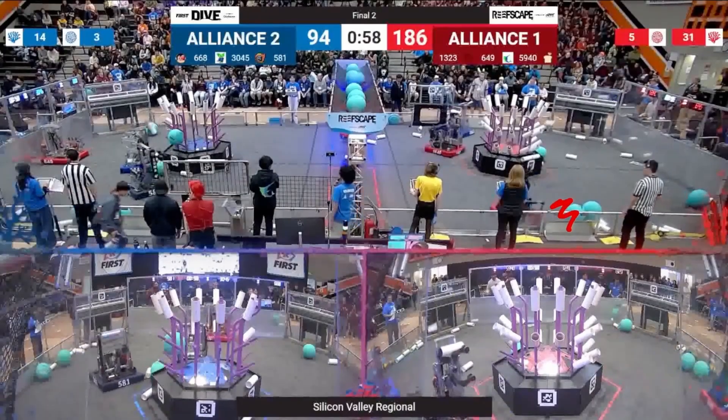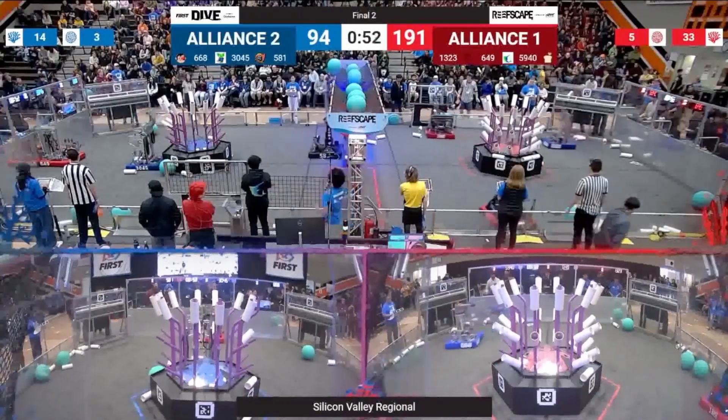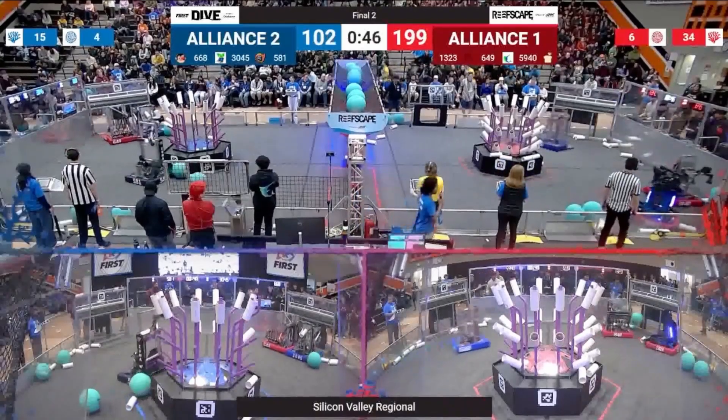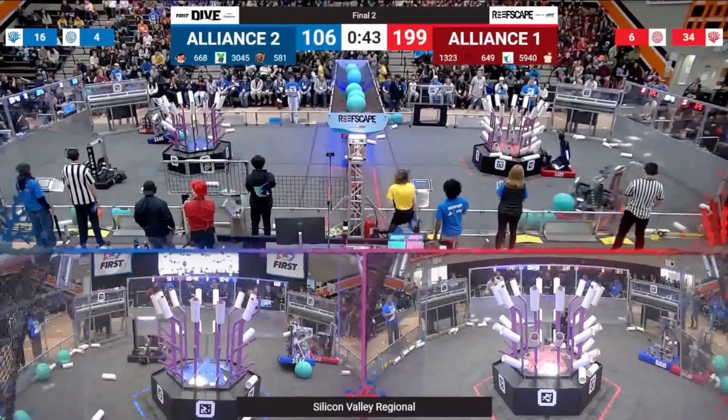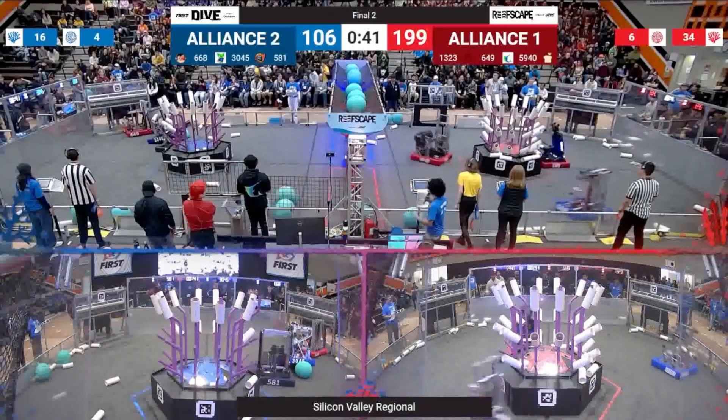We'll see 1323 continue to place coral in the level one trough as 581 tries to place another algae — this is their final algae miss. That's something I think we'll see more from human players than from our robots. This human player is actually holding onto two algae to shoot toward the end of the match because he knows he has a better chance of making those shots than the robots do. So the easier shots he lets the robots handle, then he puts his in with about 20 seconds left — an interesting strategy I've seen throughout weeks two and three.